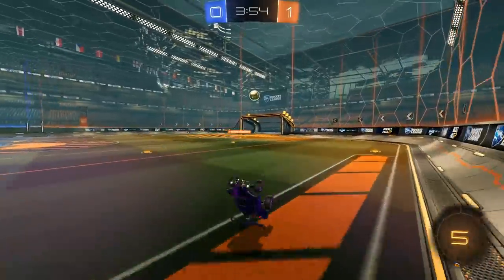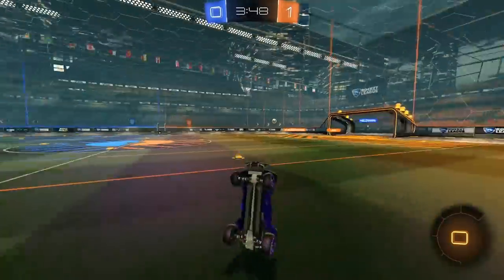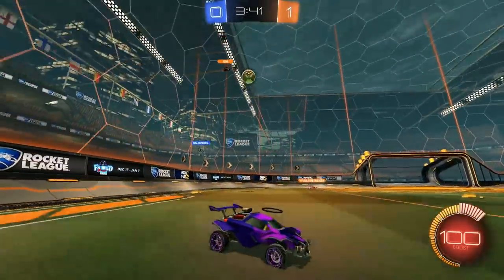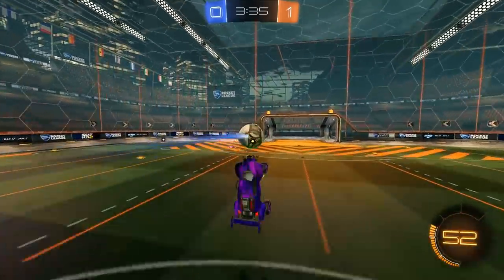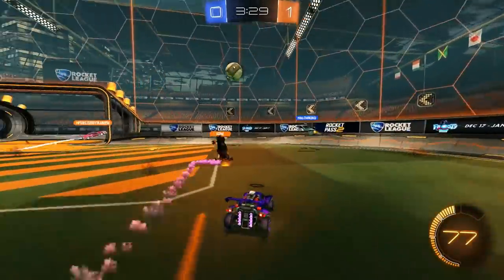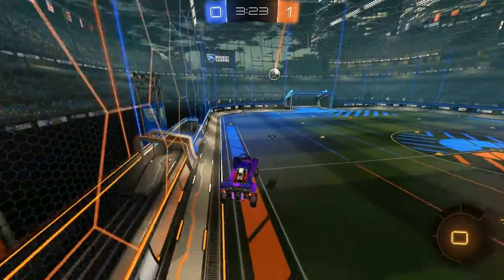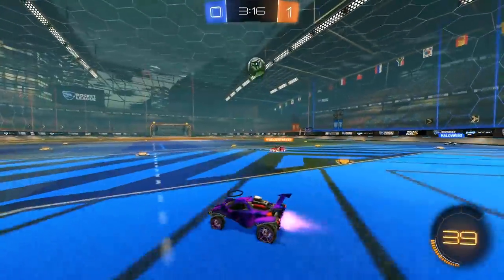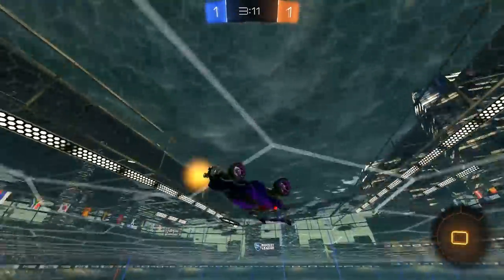That wavedashing technique is a bit more advanced, so if you're lower rank you might not need to focus on it yet — but keep it in mind in case it happens accidentally in a game. Next up is recoveries. This should be well known, but I'll say it anyway: when you're landing sideways or in any weird direction that isn't straight, holding power slide will save you. It stops your car from sticking to the ground awkwardly.